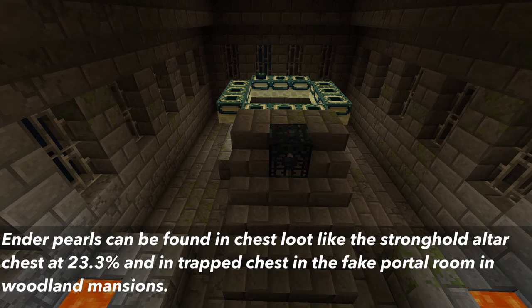You can also get ender pearls from chest loot in strongholds — specifically the altar chest at a 23.3% chance — and from trap chests in the fake portal room in woodland mansions.